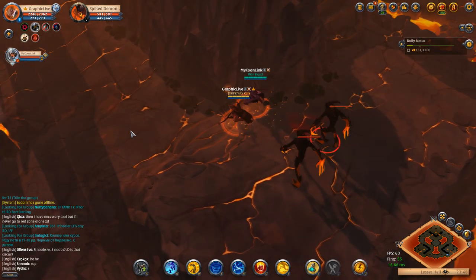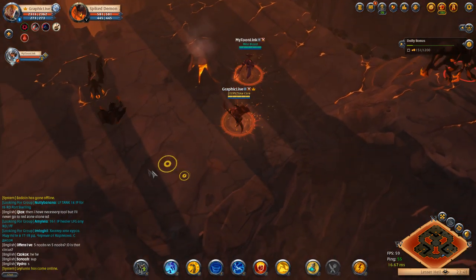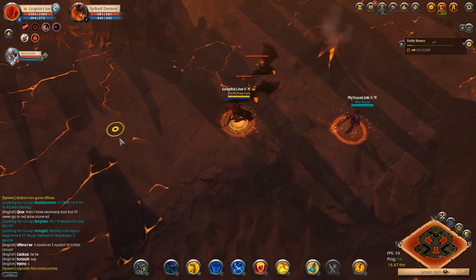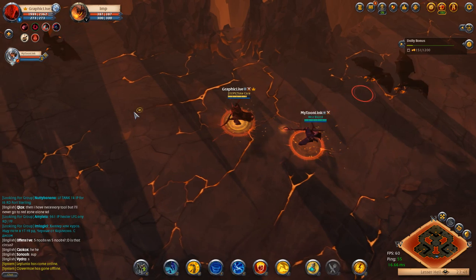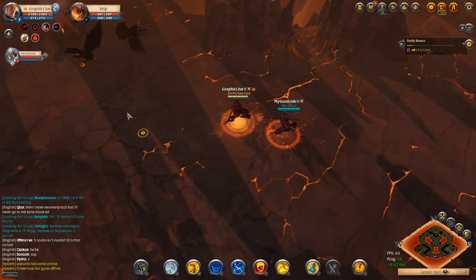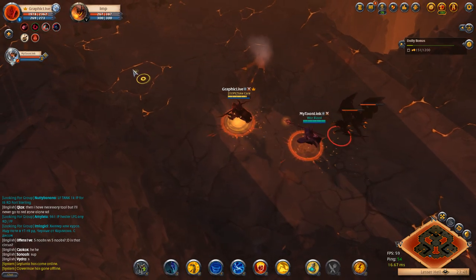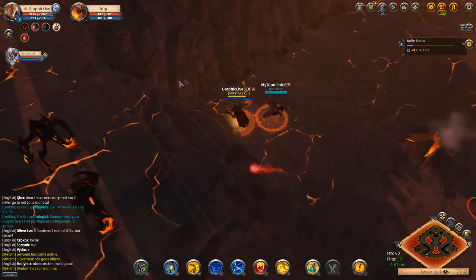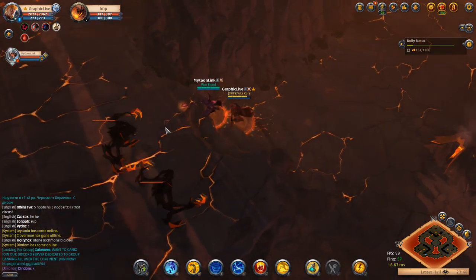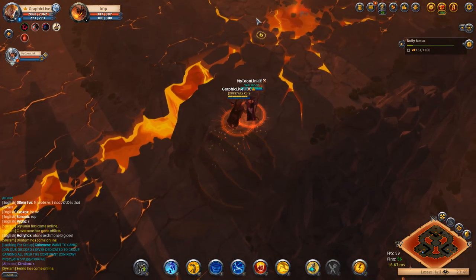The middle is going to spawn a chest when all three bosses are dead. In the middle of the map — you can see it in the bottom-right minimap — a chest will spawn there. Whoever kills the chest gets a lot of fame and also a good amount of loot. It's usually pretty good loot, so you want to get that middle chest. That's what you're here for: PvP content, killing them, getting their loot, getting all the loot in the middle, and a lot of fame.